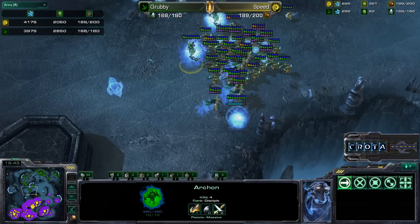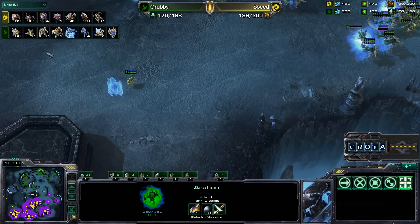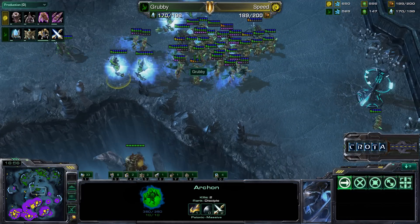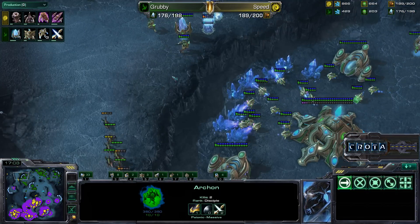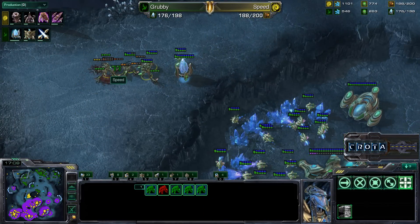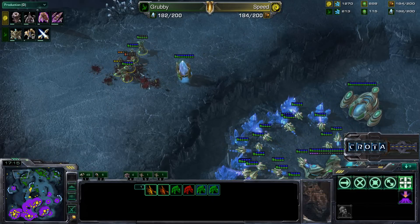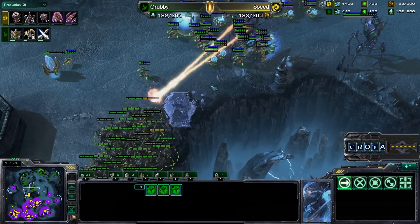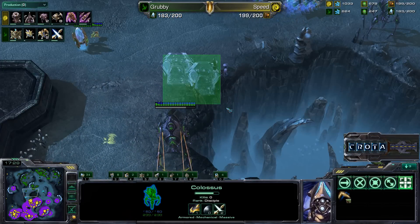Psi storm hits and destroys a lot of those infestors — a beautiful play by Grubby. The archons feedback infestors quickly, eating through Speed's army, and the battle is starting to even out. Grubby is slightly ahead in gas while his opponent is slightly ahead in minerals. Level three weapons upgrades are coming in — those archons will deal 47 damage per attack. Zerglings try a run-by; zealots on the high ground handle the zergling harassment.